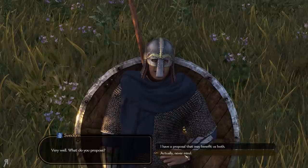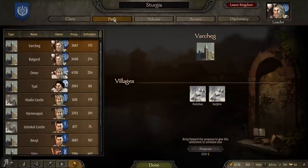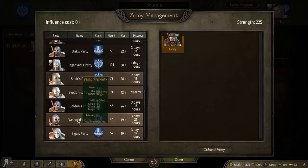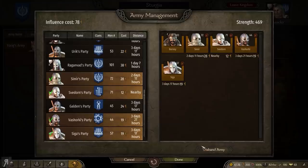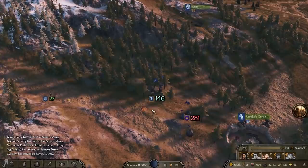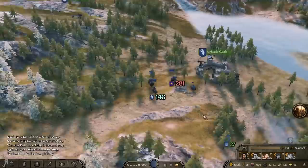Can I actually make an army right here? This might actually be the only thing that I can do. So I think I'm going to try and do that instead, because this is maybe the only way that I can even win. I've got 202 influence. Svedorn, Simir, Siga, and maybe Vashoki as well might actually be able to help us. So let's actually get all of them to come over here. How much is that going to cost me? Not that much - only 78 influence. So I'm thinking we're pretty good here. Let's get those guys to join me.